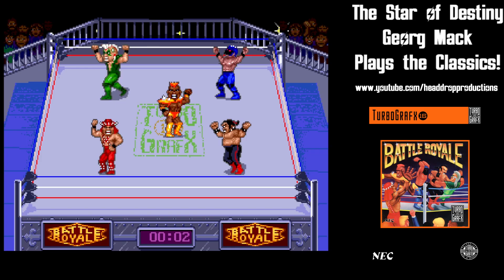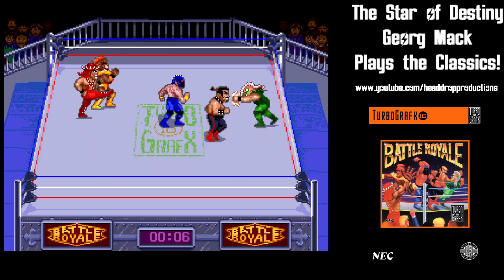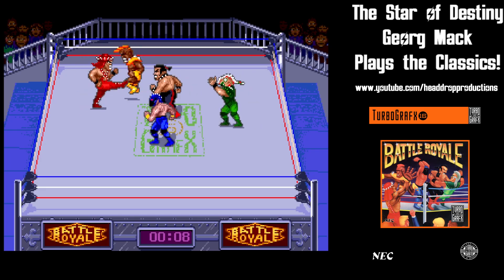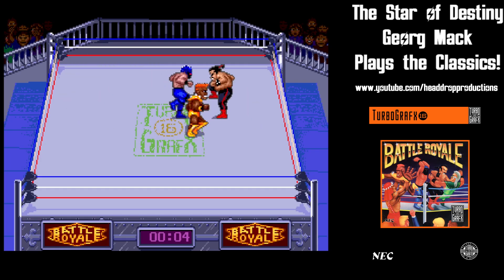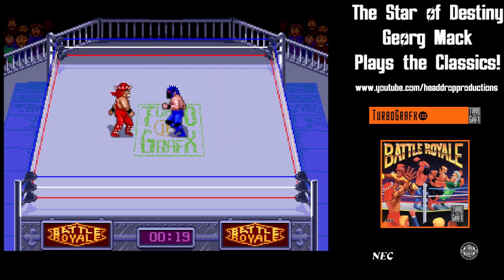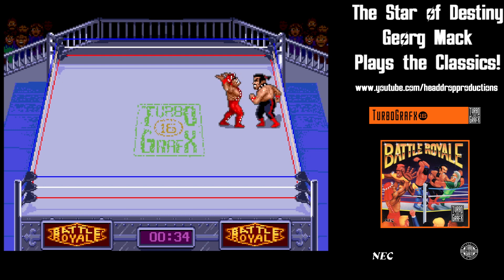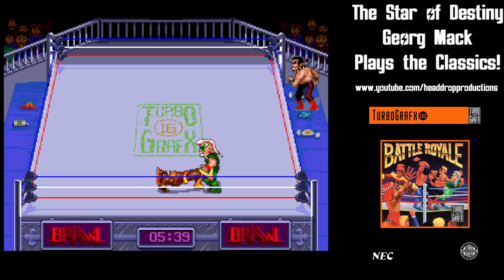You throw strikes by pressing combinations of buttons one, two, and select. These vary among high, middle, or low strikes, but I couldn't tell if they really had any different power, though some felt like they had different reach. All wrestlers play the same, but their strikes are different. Meat Eater's ankle biting attack was probably the dumbest.